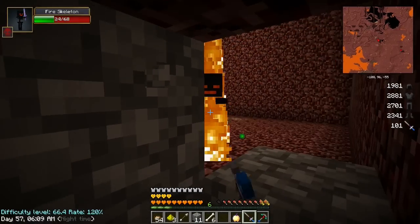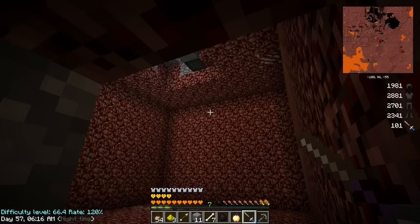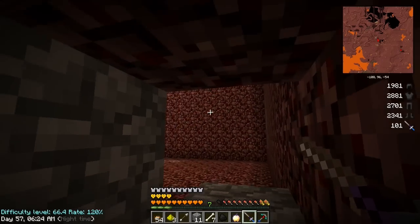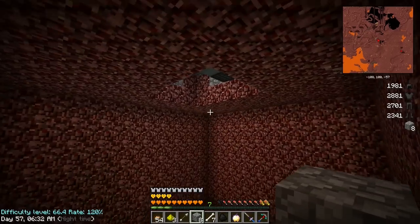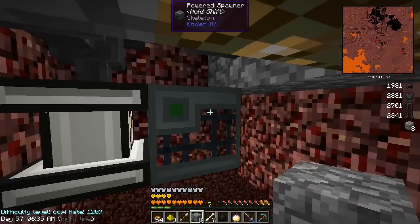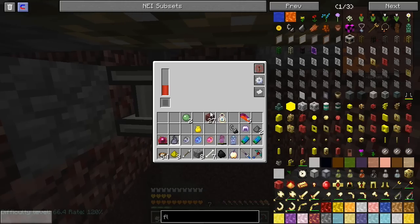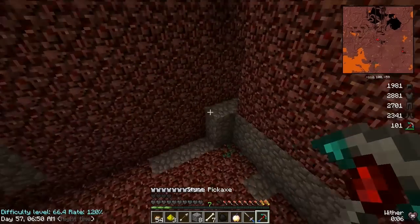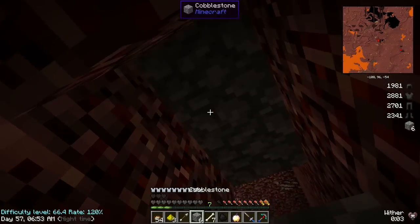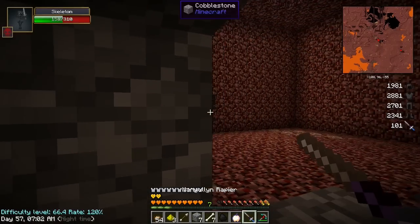Oh, here we go — a fire skeleton! I'm a little confused, because per the spawning rules of the nether, that should spawn a wither skeleton. I'm not sure how close I actually have to be to it. Now it's spawning withers — okay, so maybe it just takes a little bit of time. That's a really slow spawner though — I thought it would be faster.